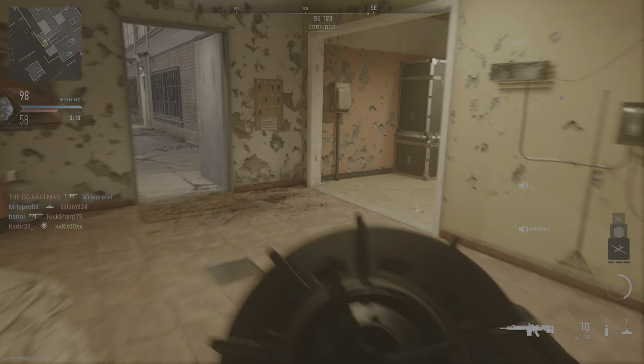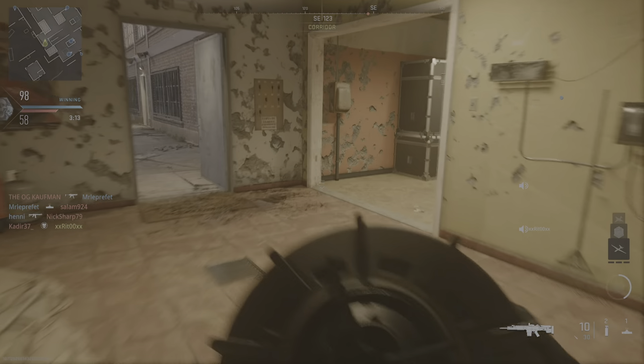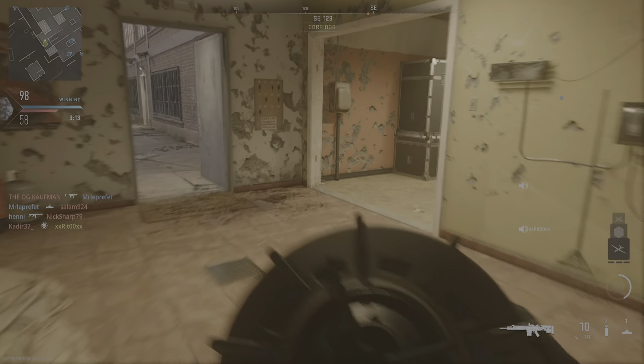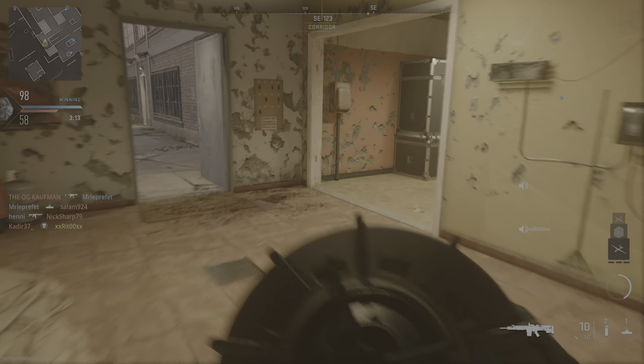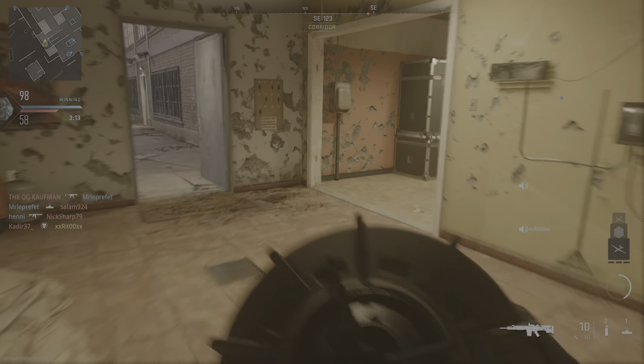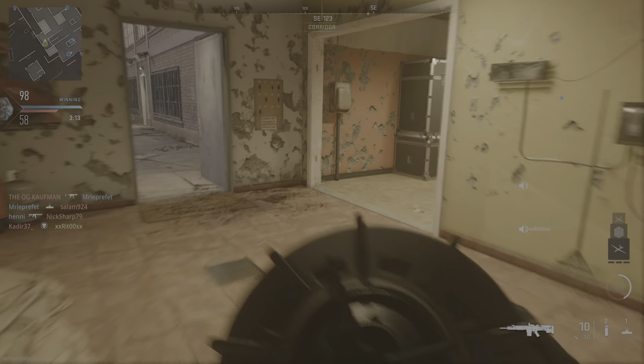Low on ammo! Changing mags! Enemies out. Incoming! Friendly UAV online. Setting mine. Flash out! Friendly UAV on station. Enemies out! Enemies out! Reloading! Suppression mine set! Enemies out! Friendly UAV on station.